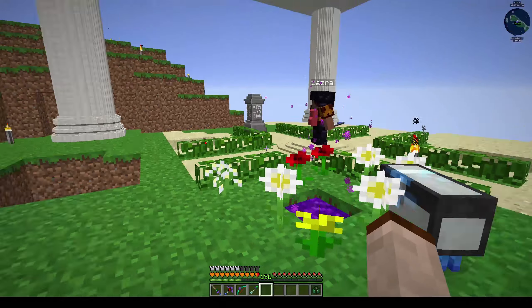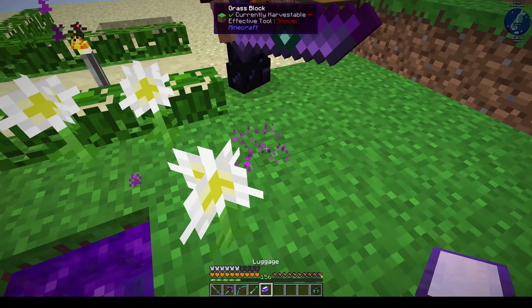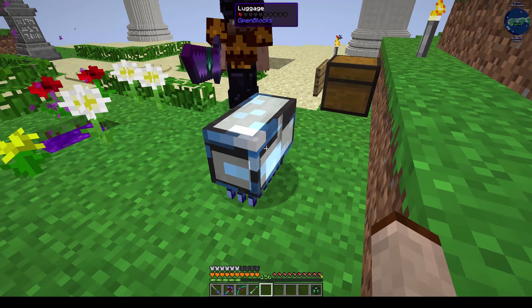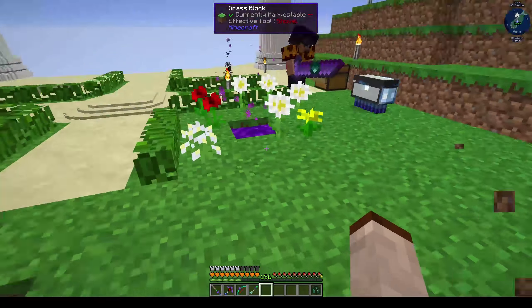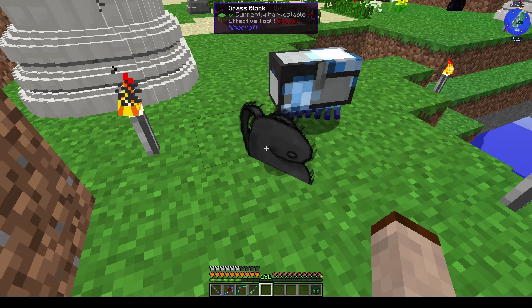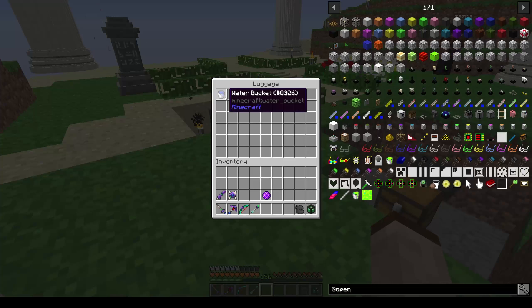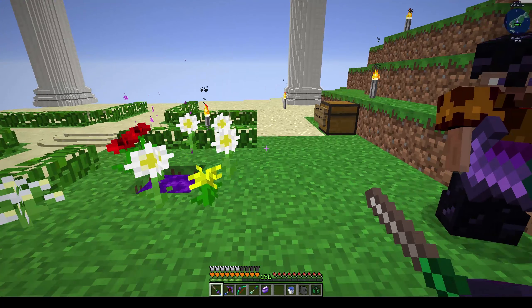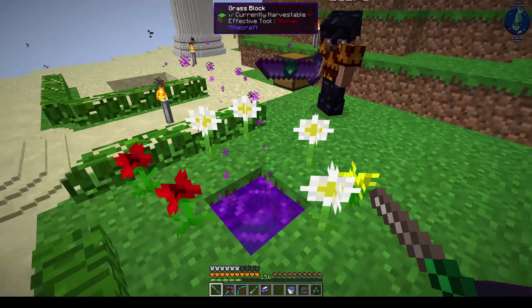Zazra disappeared - there he is. For anyone that doesn't know what luggage is, he is a portable storage thing and he follows you around like a little pet. I think he picks stuff up off the ground as well. And if you shift right click him, he goes back in your inventory and he keeps everything that he had inside him. He's awesome - well, he's creepy as hell, but he's useful. He was useful before we had things like backpacks other than forestry ones, or bags of holding. Great for mining because you can just leave blocks behind you.